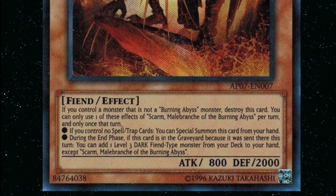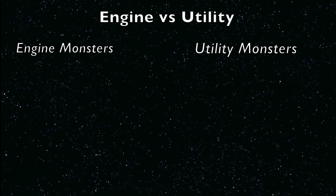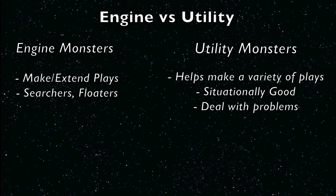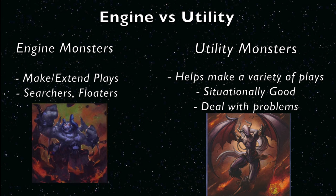So if you special summon a Burning Abyss monster from your hand and it gets sent to the graveyard, you can activate the graveyard effect that turn, and vice versa. You also can't use two of the same graveyard effects per turn. You can only use one of these effects per turn — that's something you definitely have to be careful with. Let's get into the individual monsters. I'm going to break them into engine Burning Abyss monsters and utility Burning Abyss monsters.